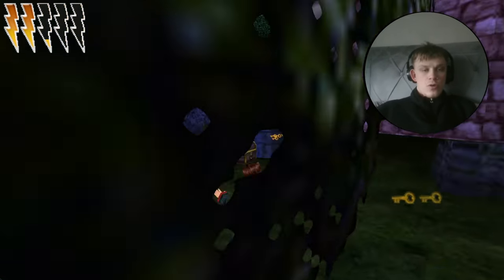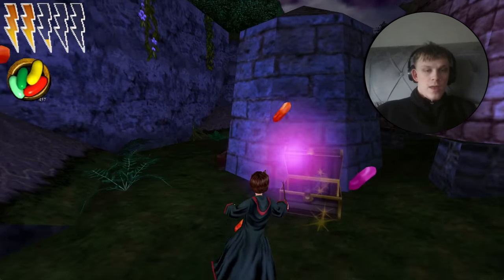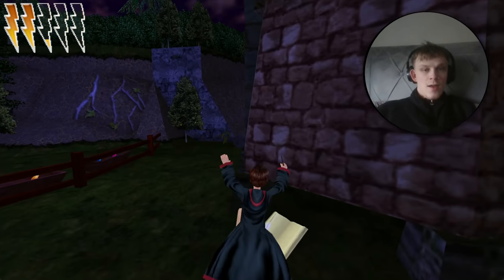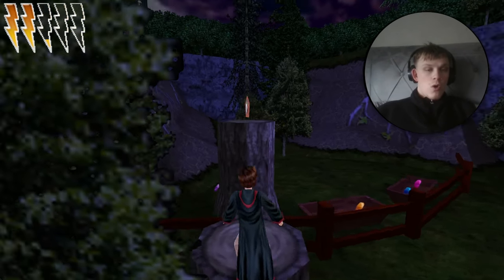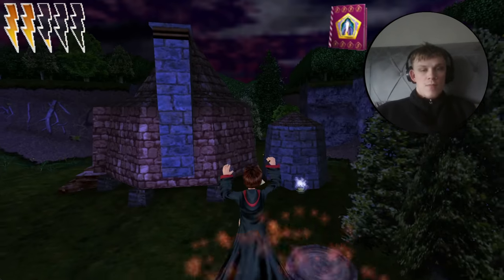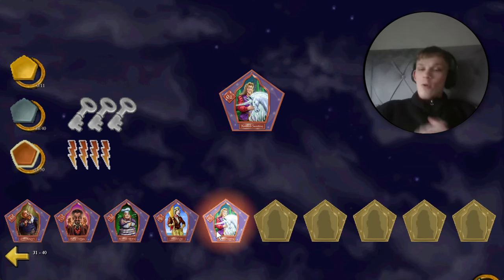Here we are outside Hagrid's hut, just as it would be hard to ask about the poor fella. More importantly, getting around this area — I think it's one of Poppy Sweeting's brothers. It is Havelock Sweeting, who ran like a conservationist for unicorns. He's just here — jump on the log, then jump to get him. Nice and easy. Havelock Sweeting, a nice little unicorn man. Looks a bit like Prince Charming from Shrek. We're now going to be in the Forbidden Forest.